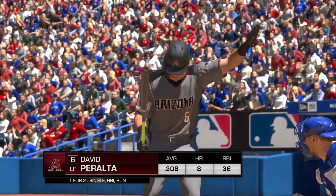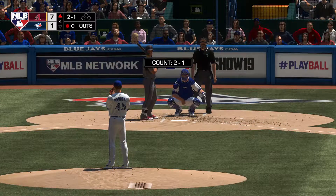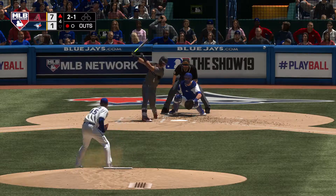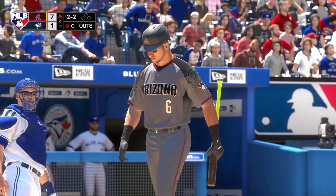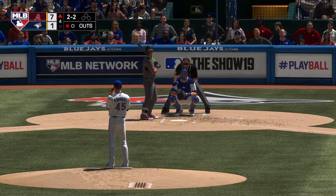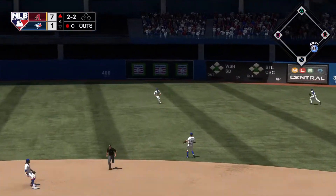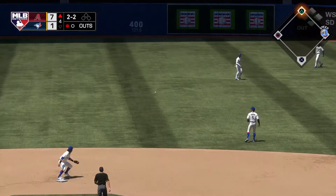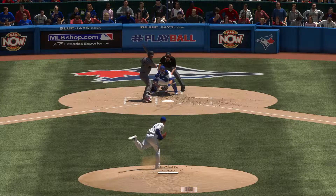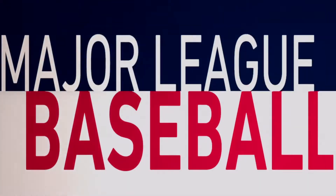The bases are empty here with one away, and up next the outfielder David Peralta. Bases are empty, one man out. The 2-2 — into center field, line drive, base hit. You never want to be the pitcher that breaks a guy out of a slump, but this guy was too good — you knew it was a matter of time before he started barreling baseballs. That gives him a multi-hit game, and I'm sure he's feeling good about it.